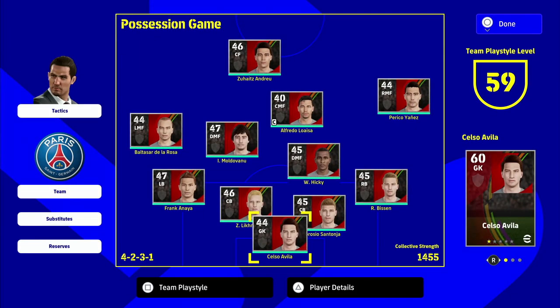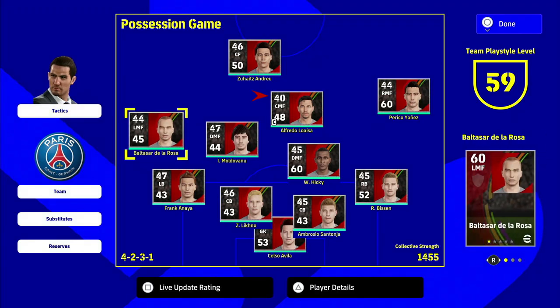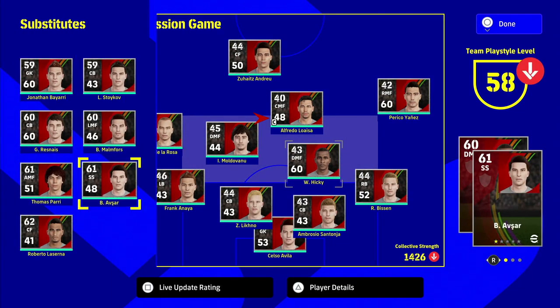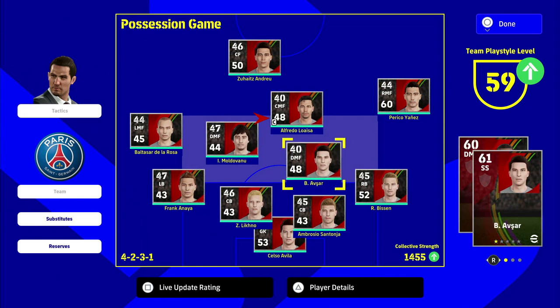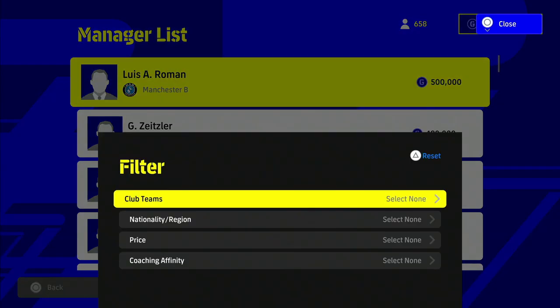When you start your Dream Team, you'll have the default manager and default players. The team play style level is 59 overall — that's the biggest number. On each player card, you have a top rating and a second rating. The top rating is the player's overall rating based on how he links up with the manager, the play style, the formation, and his individual stats. The second rating — for instance, Andrew up top at 50 — is his individual team play style level.